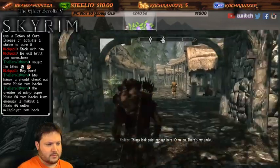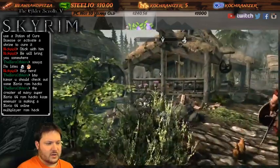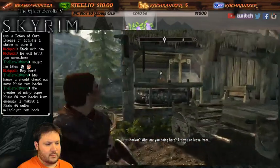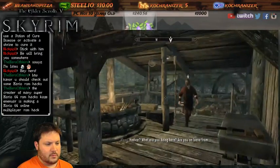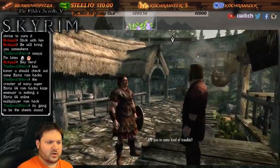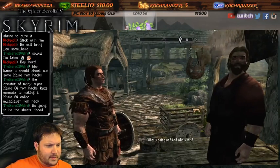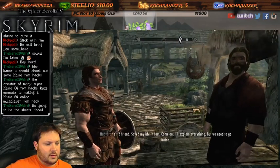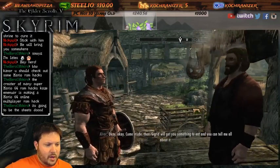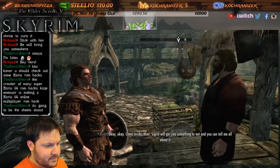Things look quiet enough here - there's my uncle. We'll let him get us started, then we'll open up the game and do whatever. Uncle Alvor, hello! Hadvar, what are you doing here? Are you on leave? What happened to you boy? I don't think I've ever actually followed him and heard him talk. I'm fine, uncle - we should go inside to talk. He's a friend, it saved my life in fact.